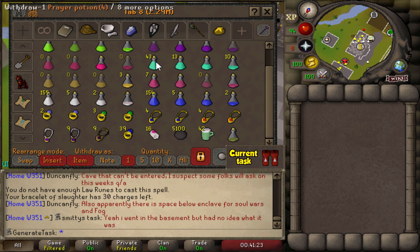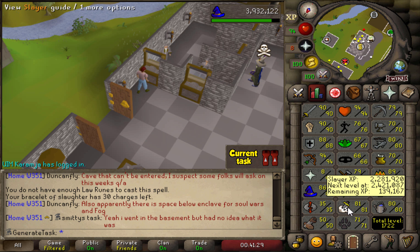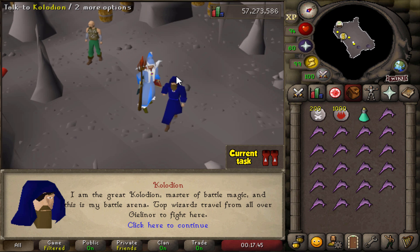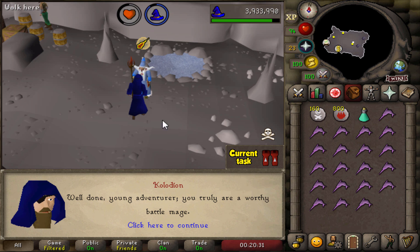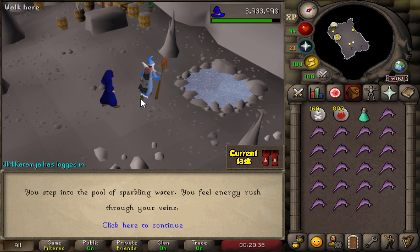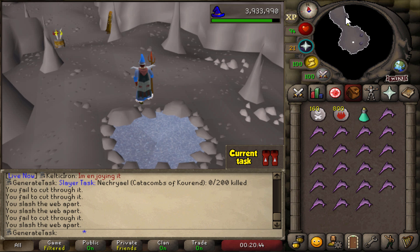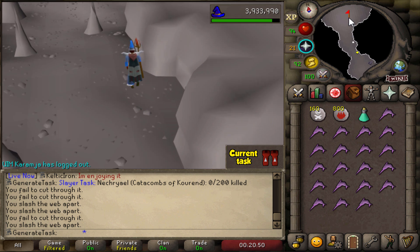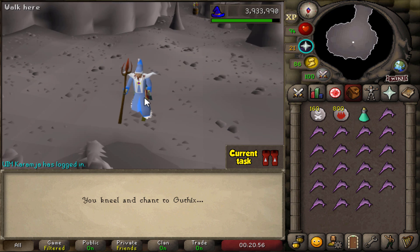Now that I have the Slaughter Bracelets, one more thing is to complete Mage Arena 2 to get that cape. Let's get started with Mage Arena 1 — kill Kolodion a few times and then we can proceed to Mage Arena 2. Well done, young adventurer — you truly are a worthy battle mage. Mage Arena 1 is done. I'm going for Guthix because we have the Void Knight Mace that we can auto-cast Claws of Guthix with if we have to go to Zulrah or something.